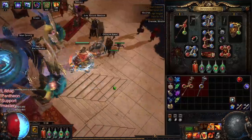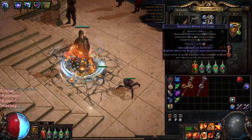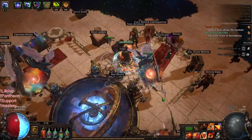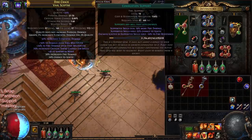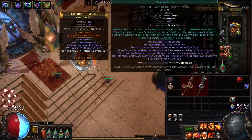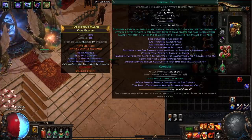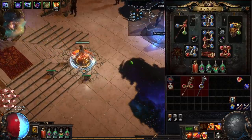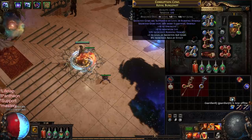That pretty much concludes the update. My flasks are still the same ones from day one — I've just been too lazy to swap them. Going through my links quickly: Combustion, Shield Charge, Faster Attacks — 70% chance to apply it; Flame Dash, Purity of Elements, Arcane Surge, Determination; Infernal Cry, Molten Shell, Life Tap, Enduring Cry. Infernal Cry is great for Harvest and Incursion to insta-pop packs — otherwise I swap in a duration gem for a longer Molten Shell. Blood Rage and Summon Skitterbots are in there too.